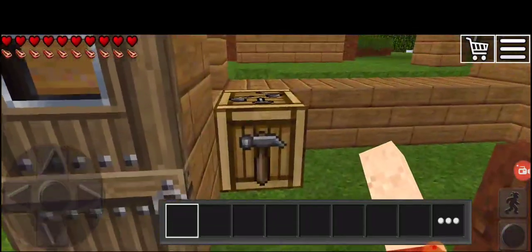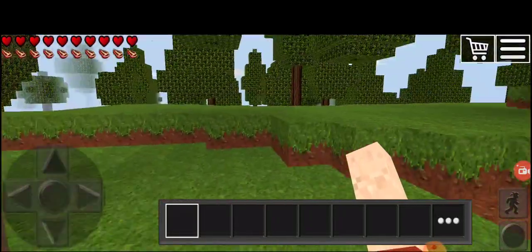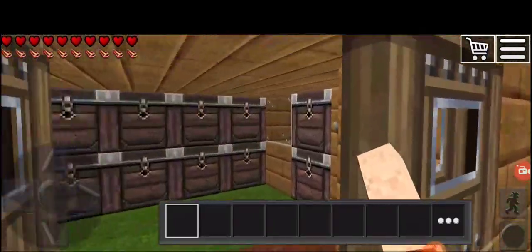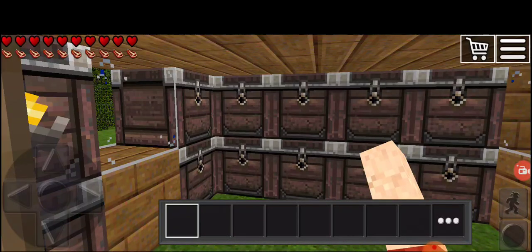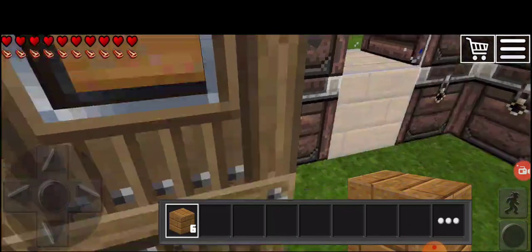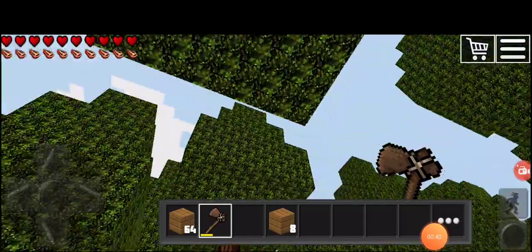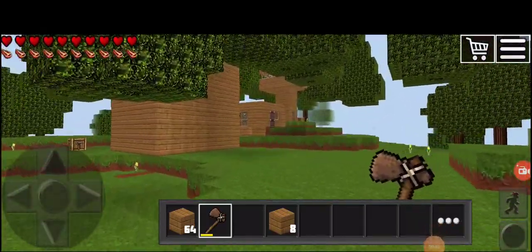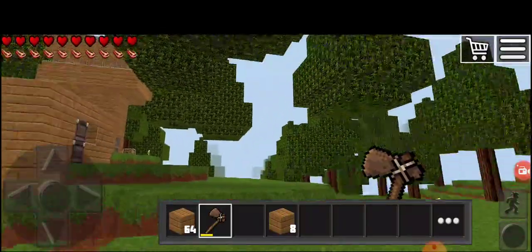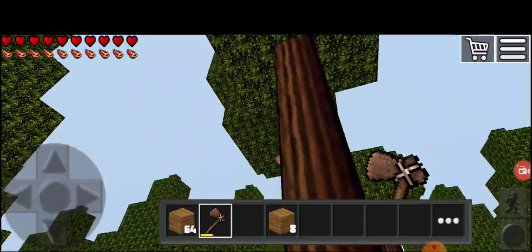Okay, so we need ladders. Give me a second, I'll go and get some wood because I'm out of wood. Wait, last episode we left some wooden planks here. Okay, I'll come back in a second and get some wood. Guys, I'm back — I grabbed some wooden planks, a stack and eight extra, and I thought this will be our awesome tree house.